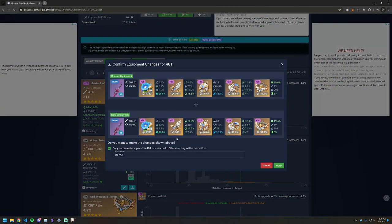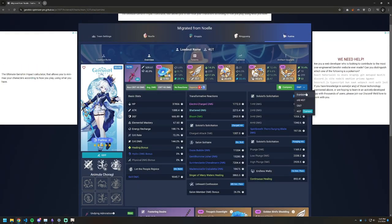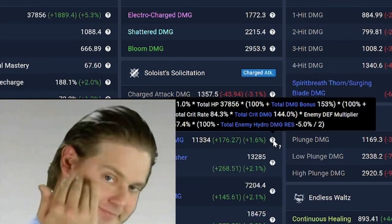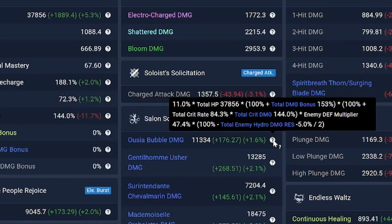I'm going to equip this artifact to a build and see how it compares with the old build. I'm going to name the old build "old 4GT". Comparing the current build with the newly leveled artifact against the old build — look, a nice 1.6% increase. This is such free damage, letting the upgrader pick an artifact and it just upgraded in game.